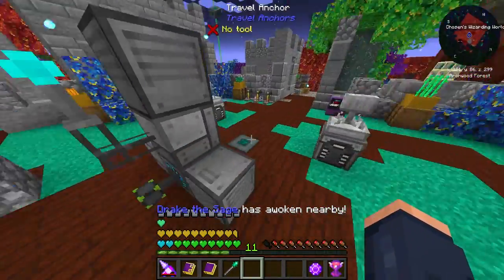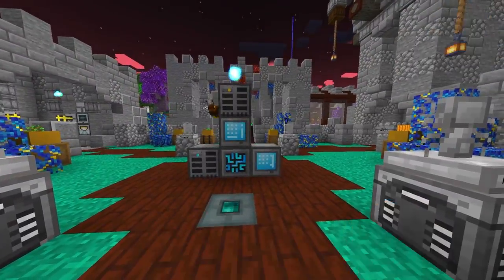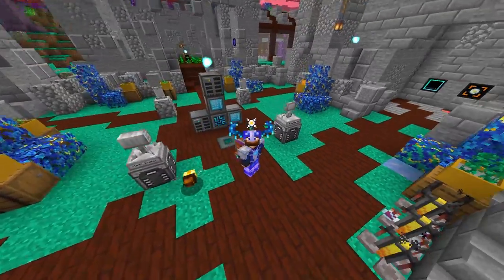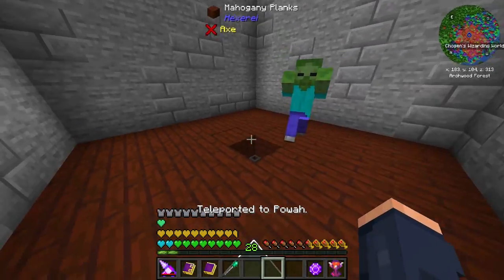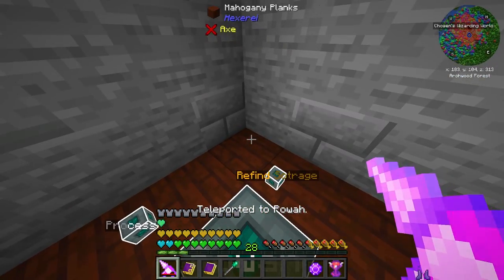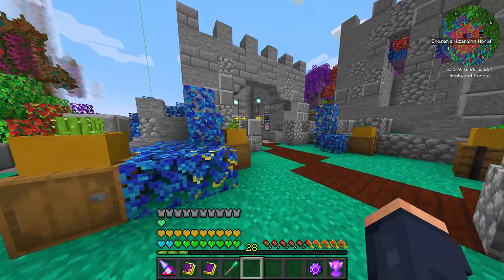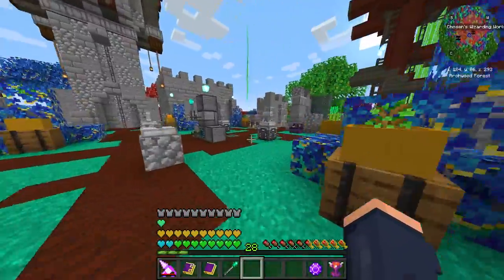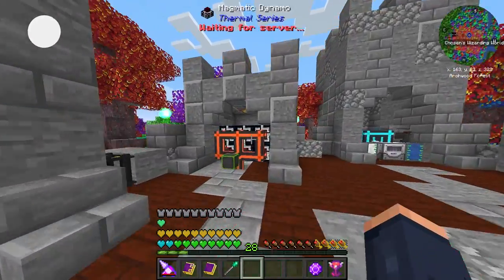The main thing we're going to need is Refined Storage crafters — that's honestly all we need to set up the auto crafting for this. I have a feeling this is going to be pretty easy to get set up. The reason I'm getting into power is because there are things like builders that I actually want to get into that are going to cost a bit more power than this little setup can generate.